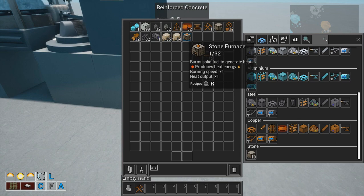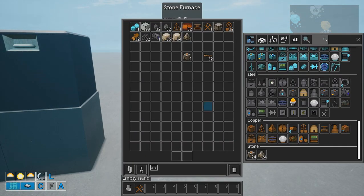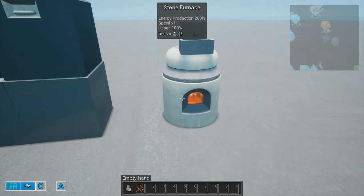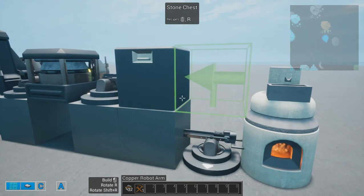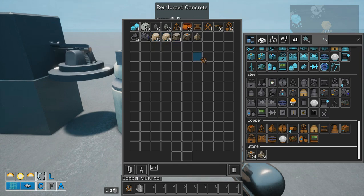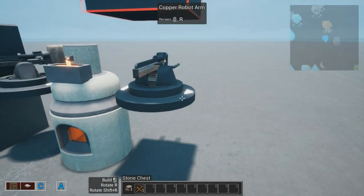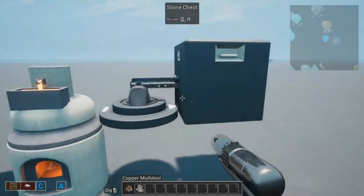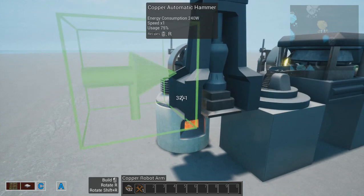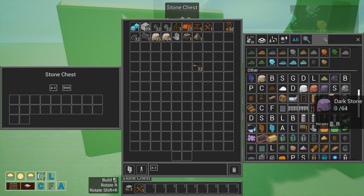Like a stone chest. And then we are going to place a stone smelter on top, give some fuel, and place one arm to take it from the chest and place it on the smelter to smelt it. And then another arm to take it from the smelter into another chest. And now you have automated the base production.